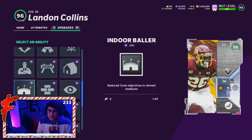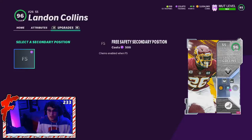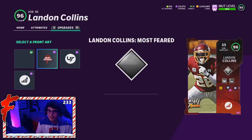When powered up, he does get Giants and Washington football team chems. Full lockdown, full sprinter, and he gets backup position free safety if you want to put this card at free safety. Washington actually has a lot of free safety options, so you're probably going to run him at strong safety anyway. For front art today he also gets this Most Feared art which is actually pretty nice, but I'm rocking the Landon Collins playoff art.